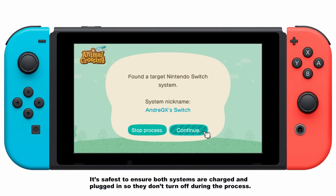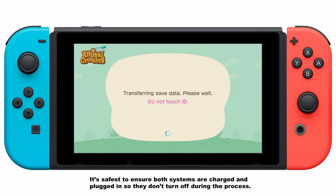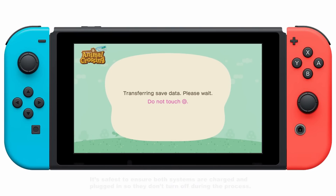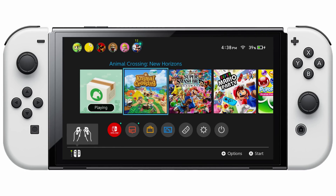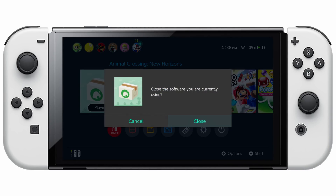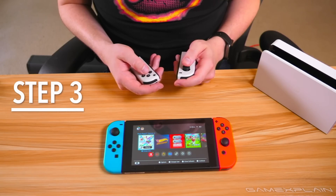Finally, move back to your old Nintendo Switch, which should have already found the new Switch that's targeting by now. Press Continue, and then click the Transfer Data button to finally make the magic happen. It should only take around a minute or so. And voila! Your Animal Crossing Island is now ready to go on your brand new Nintendo Switch. Now just make sure to transfer over your user profiles too if you haven't already, and we have an entire video for that as well, which you can find in the description below.